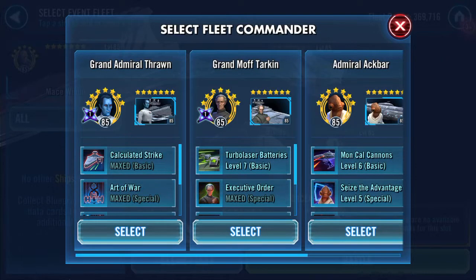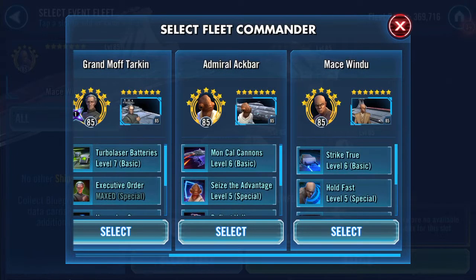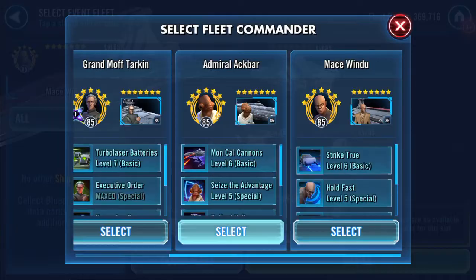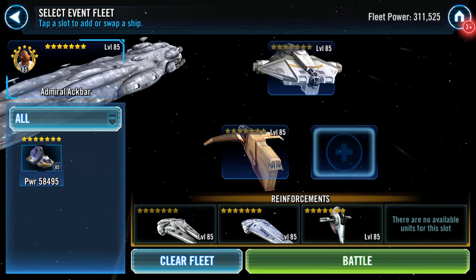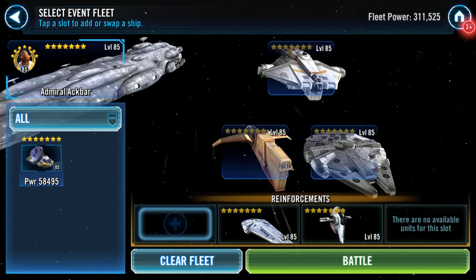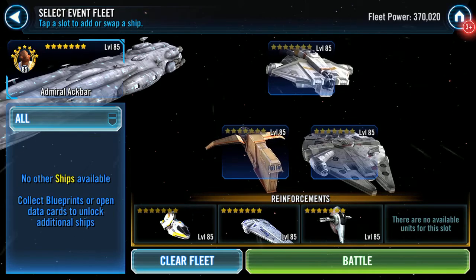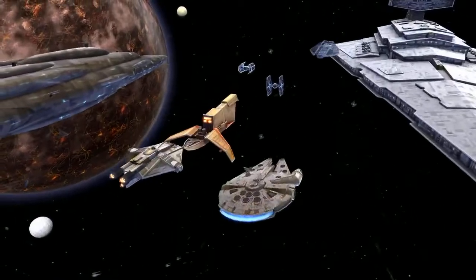We can use any of the capital ships. Am I going to use Mace? No, I'm not. My Mace isn't that great at the moment, so I'm going to switch over to Ackbar instead. I'm going to drop out Ghost and bring in Falcon, then put the Ghost back in. The other Falcon, if required, will come in last for the buffs it has on its reinforcement side of things. Game sound is switched off.